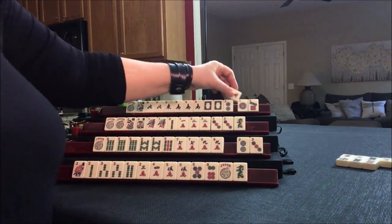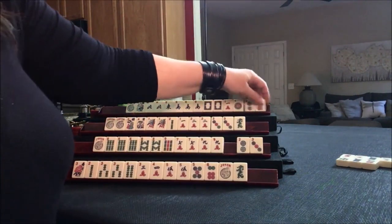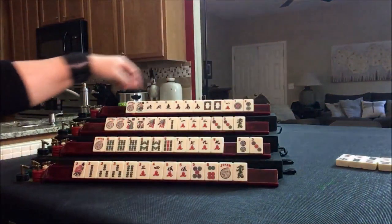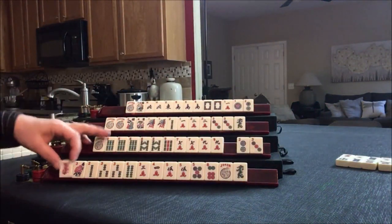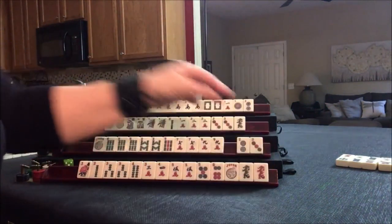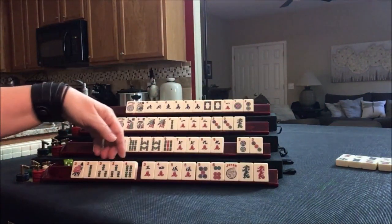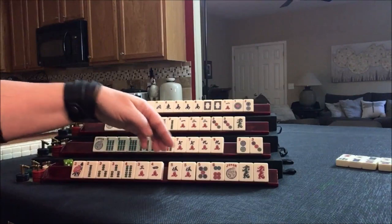1 crack — maybe north and south with ones. It's a long shot. 7 dot — keep your options open. Red. Looking at 2, 3, 4, 5, 6 and 3, 4, 3, 4 — joker bait. Let's get rid of the dragons.